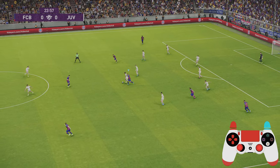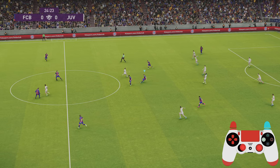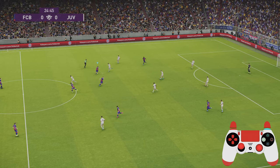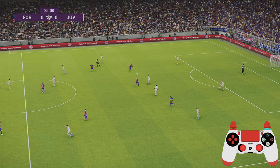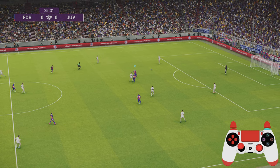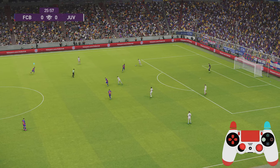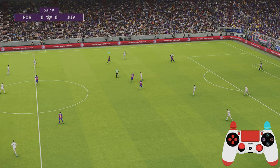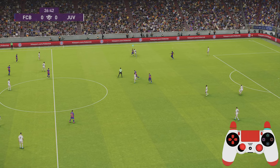I'm going to slow this clip right down because there are a few things I want to show you. The first is how quickly I'm player switching using a combination of the player select button and the right analog stick, and also the secondary press. Here I'm cutting out the passing lane with one player before switching to my secondary player using the left bumper. As I get closer to the ball he plays it backwards, and I'm going to flick the right analog stick to select the player in the top left corner of the screen whilst applying a secondary press on the ball carrier. That allows me to close the distance on the person receiving the ball and get a challenge in — unfortunately the ball ran loose.